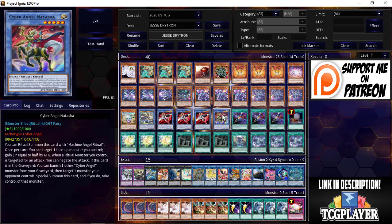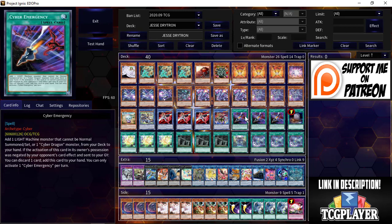Cyber Angels came back in a crazy way. He's also playing Cyber Angel Natasha — once per turn you can target one monster you control and gain life points equal to half its attack. When a ritual monster you control is targeted for an attack, you can negate the attack. And if Natasha is in your graveyard, you can banish one other Cyber Angel, then target one monster your opponent controls, special summon Natasha, and take control of that monster. It's a way to out threats and survive longer.